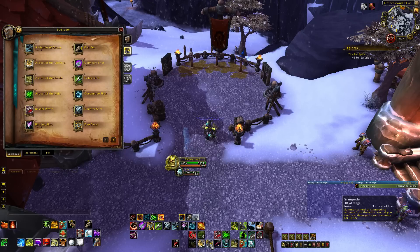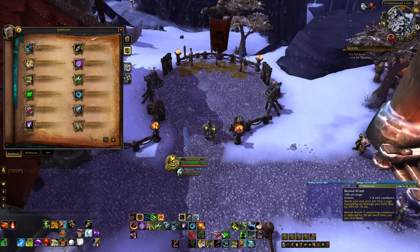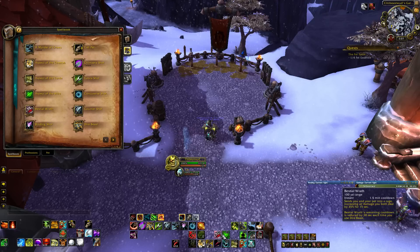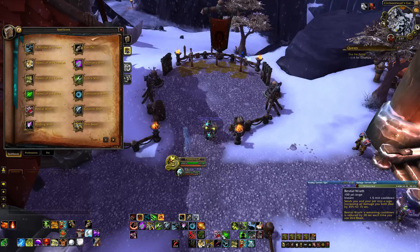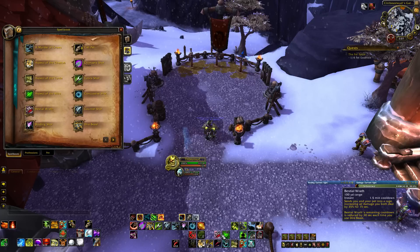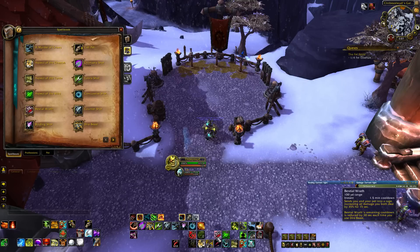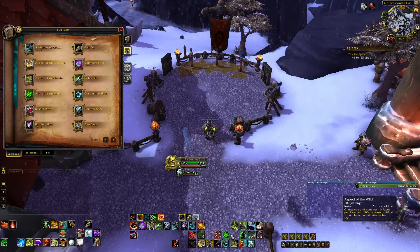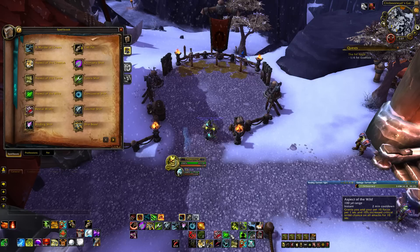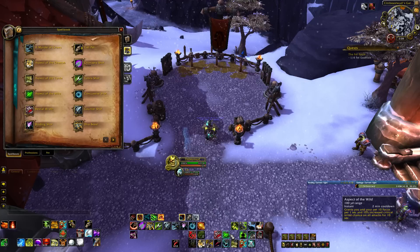As far as cooldowns, we have Stampede from talents and Beastial Wrath, which is now a one-and-a-half minute cooldown. Dire Beast will reduce this cooldown — the tooltip says 30 seconds but it's actually 15 seconds right now, so it reduces the cooldown of Beastial Wrath by 15 seconds every time you use Dire Beast. You'll have it up more often than before. You also have a two-minute cooldown called Aspect of the Wild, which grants you a bunch of focus and 10% increased crit strike chance on everything.